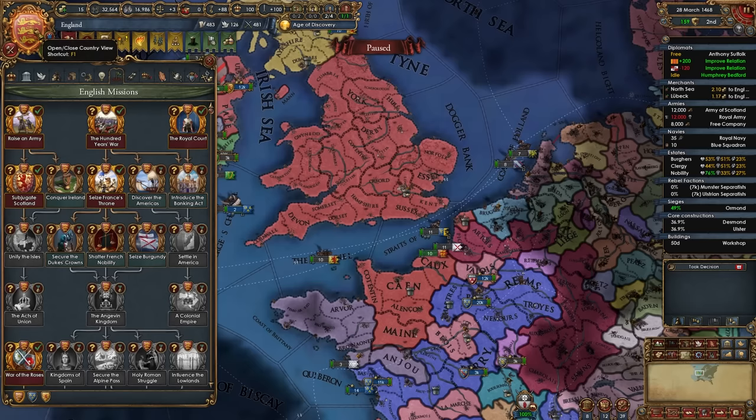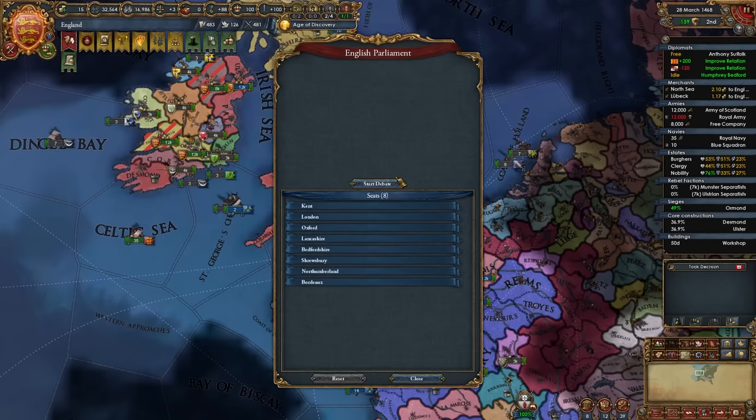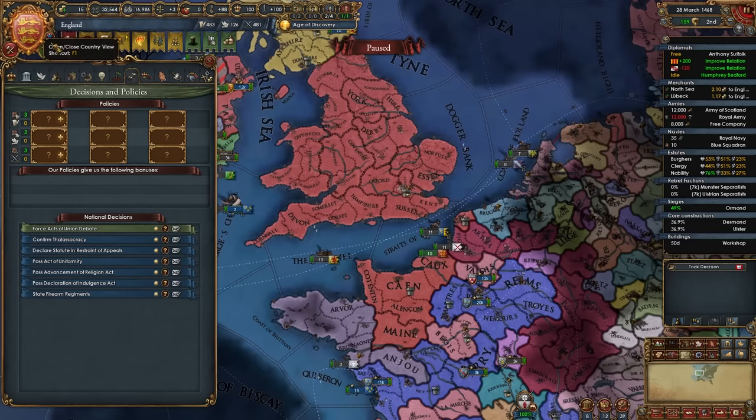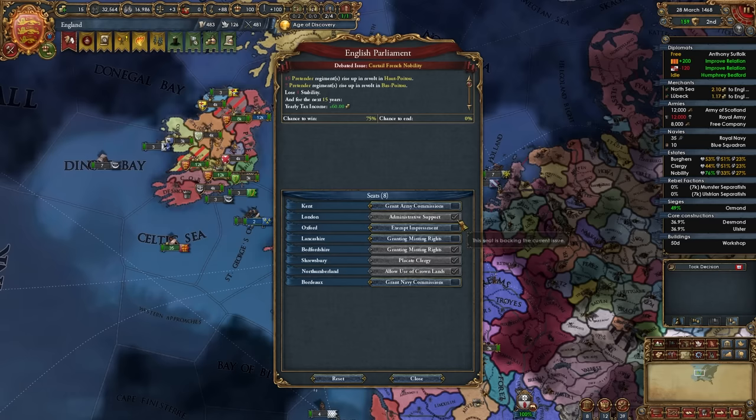Once your second parliament debate ends — the one to make France like us — the next one you should start is the Curtail French Nobility Act, where pretenders rise up in some French provinces. We lose stability but gain money and nobles' influence. This is actually relevant because we need to complete that agenda to advance down our mission tree — specifically the mission 'Shatter French Nobility.' So this is your third agenda: the first was Crown Land, the second was making France like us, and this is the third.